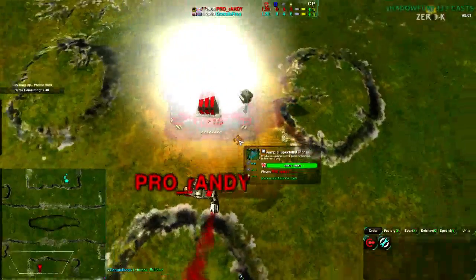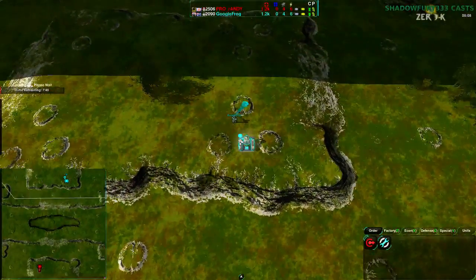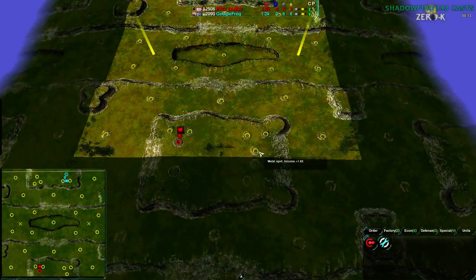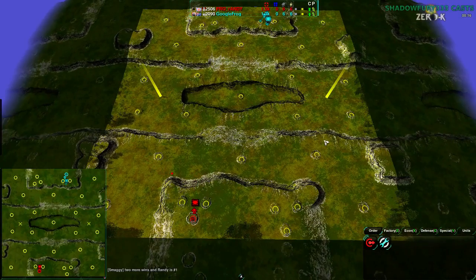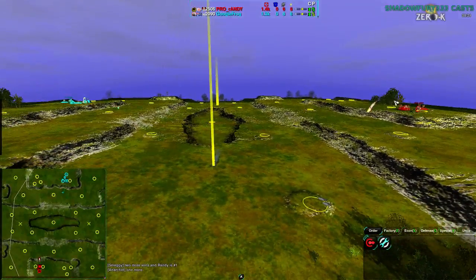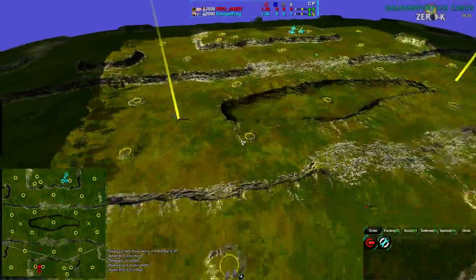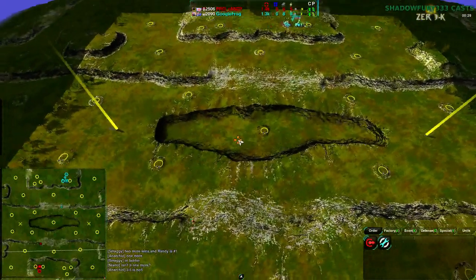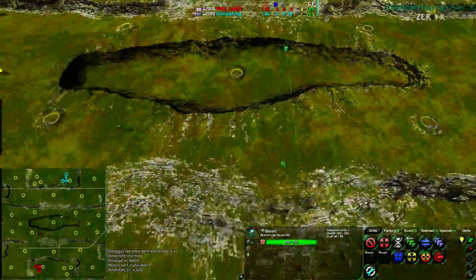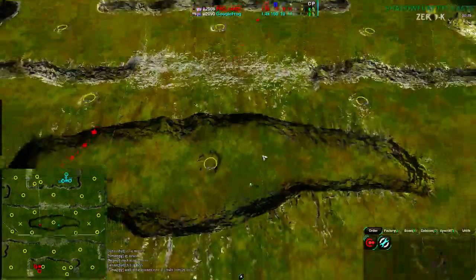Randy is starting with a jump-bot factory in the south side of the map on Vitra. Google Frog is on shields on the north side. Vitra has two clusters north and south, then an evenly spread set of mexes along the rest of the map with hills going into a low area in the center, a few cliffs, and a smooth ramp in the center. Vehicles don't work especially well; bots work fine, so jump-bot and shield-bot work perfectly.